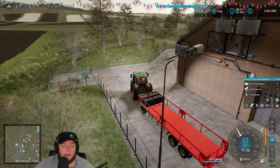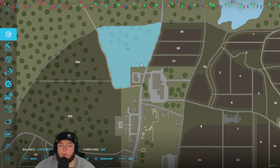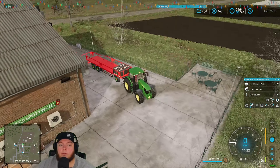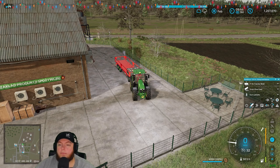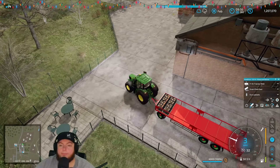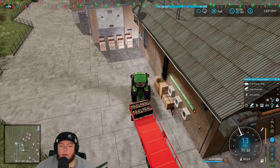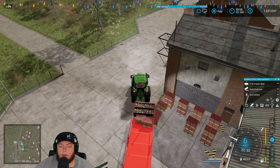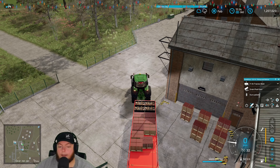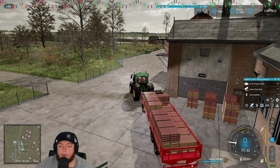Can we buy that plot of land? Plot 102 for 70,000 — it's not flat. We need flat land on this map. I was thinking we could put a storage building there. I'm kind of here for this trailer right now. It's basically empty right now but we'll just keep it rolling.